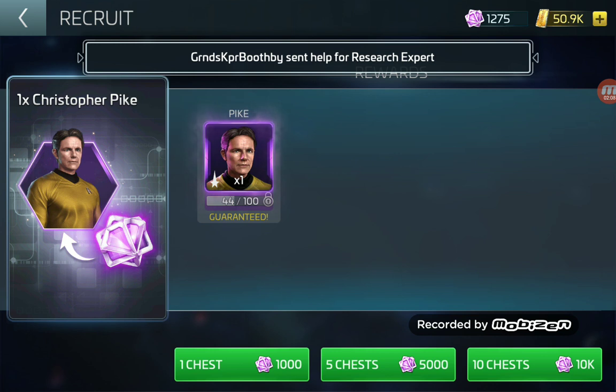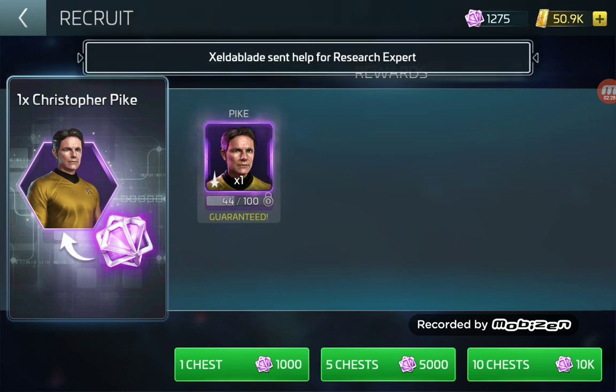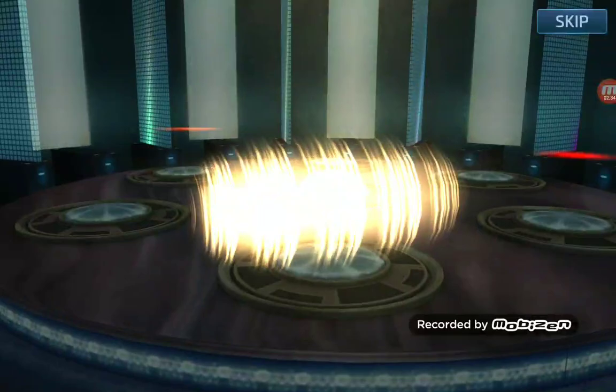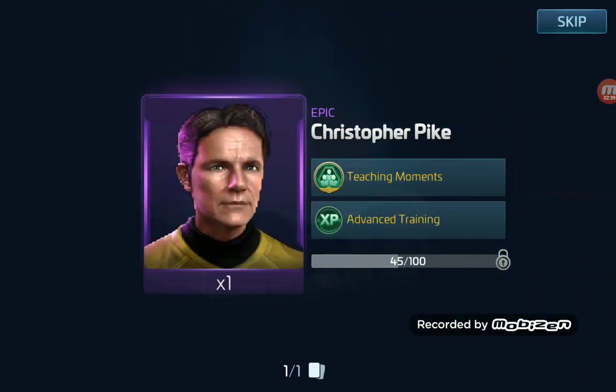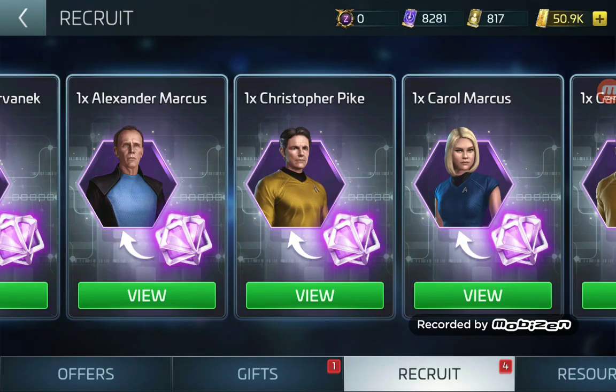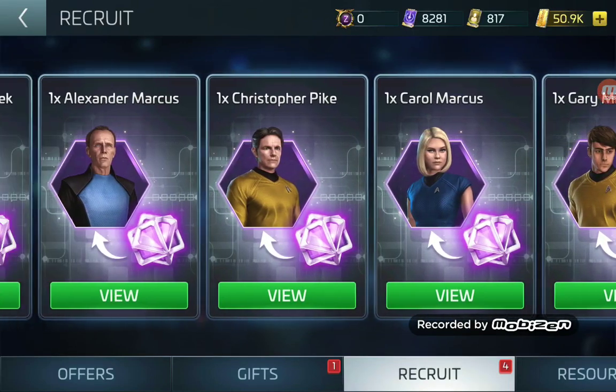What's really nice is you can choose who to spend it on. In my situation I'm seriously lacking in Pike — I haven't unlocked him yet, I've been wanting Pike forever since he came out and Scopely is still banning me from getting him. So as you can see I have 1,275 transporter patterns, I'm going to go ahead and use this on the chest and get one shard of Pike here.